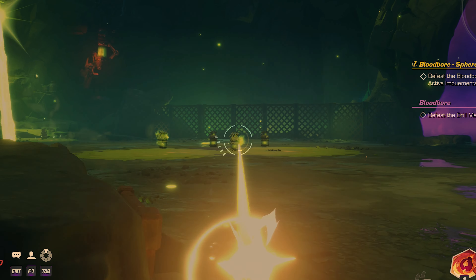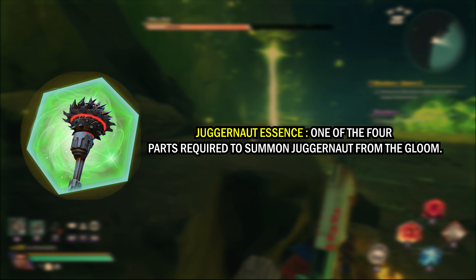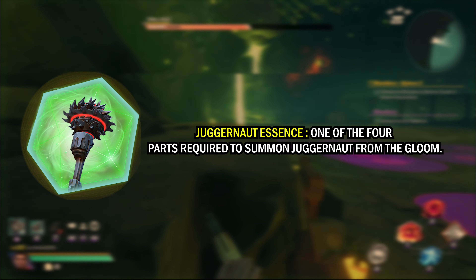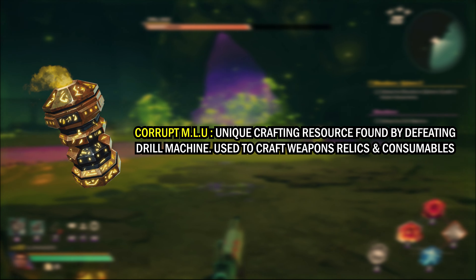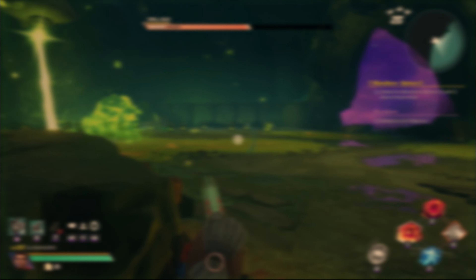Rinse and repeat. If all else fails, there is a boss cheese. When he mounts the wall, you can go to the far left and hide in between the rock and a piece of gate to avoid the lasers. While in this position, you should be able to safely detonate the poison pods.